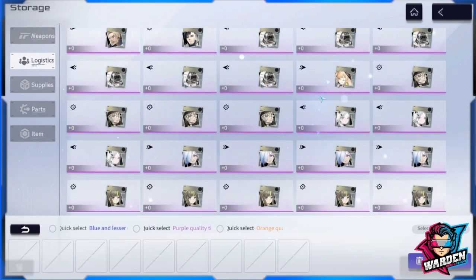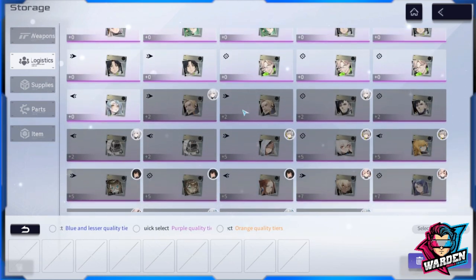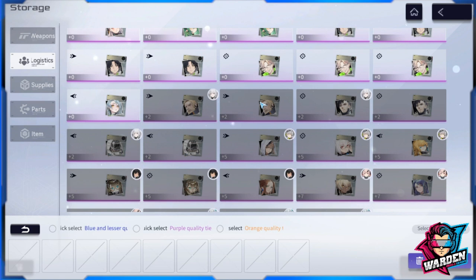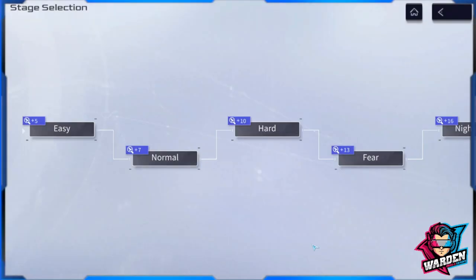As far as logistics is concerned, the logistics recycle can recycle anything with zero modification. If it's equipped, it won't recycle, and if it has been enhanced, it won't recycle either. Please take note of that. If you do recycle, you'll be given back the materials you used for that particular logistic.